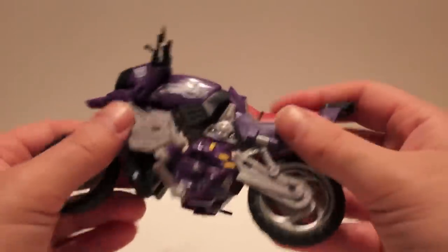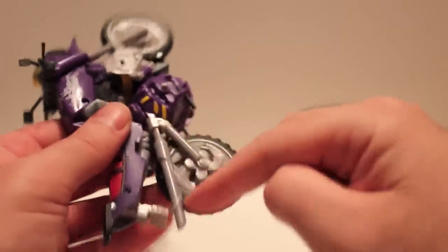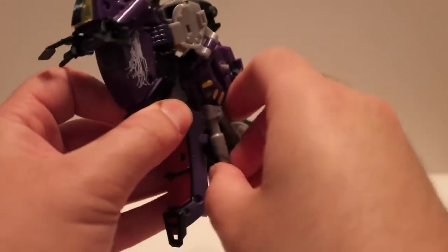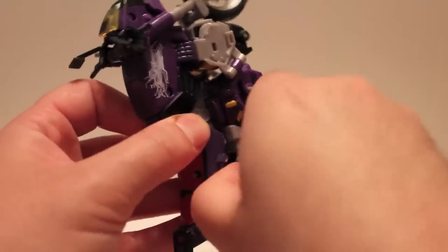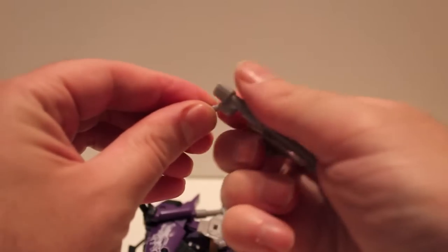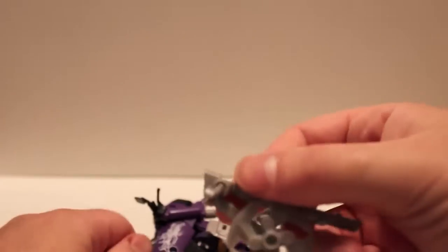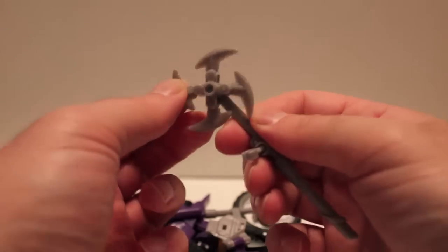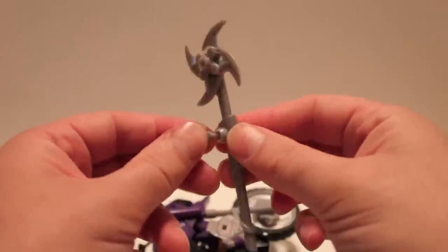Let's transform this bad boy. First things first, we're going to take the tailpipe and rim — that's actually his weapon. You kind of have to pull it off without damaging it. The clip fell off — it is on a three millimeter clip. To transform the weapon you just straighten it out, then you rotate one of the blades and they all kind of spin out. He can clip that onto his back later, and when he's holding it you can just fold that clip out of the way.